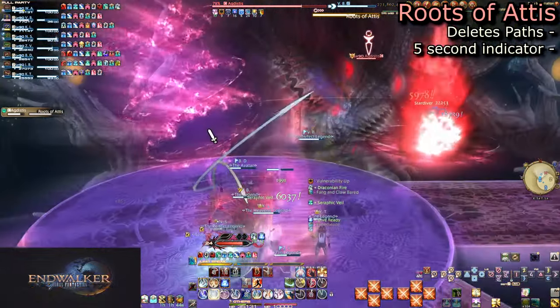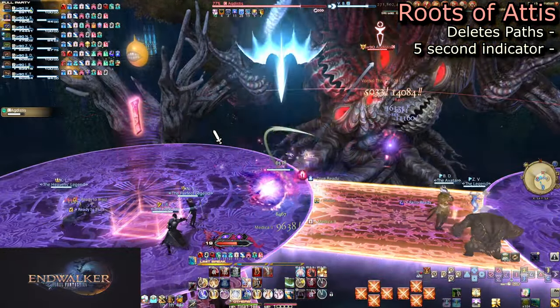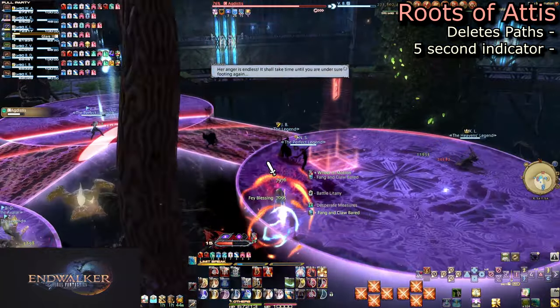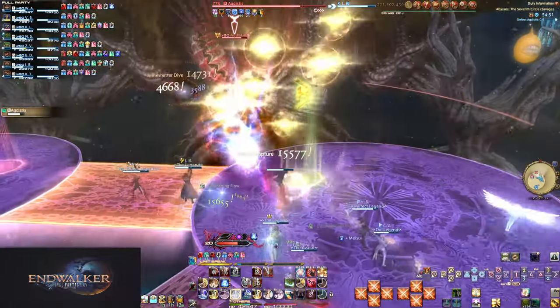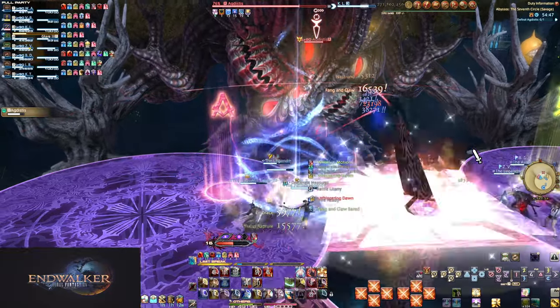Heal up and then spread into light parties. Group 1 on the northwest platform and Group 2 northeast. You can cross over the northern bridge, but not for long — Roots of Addis will remove it. After casting, the platform will flash for 5 seconds before shattering. So you have a lot of time to cross, but the sooner the better. Stand at the edge for some cross-party healing soon.